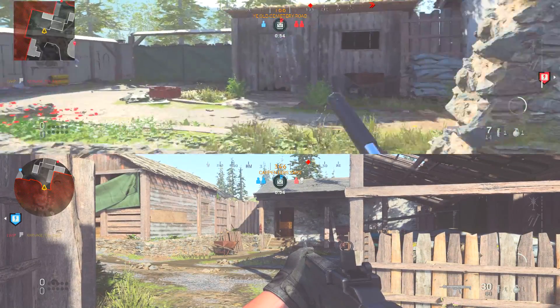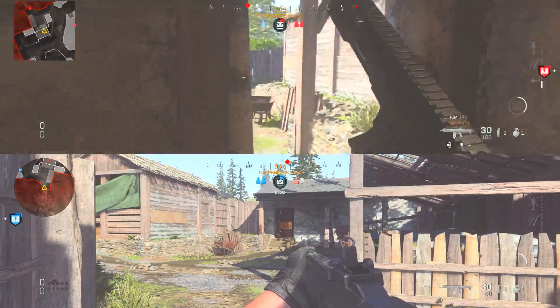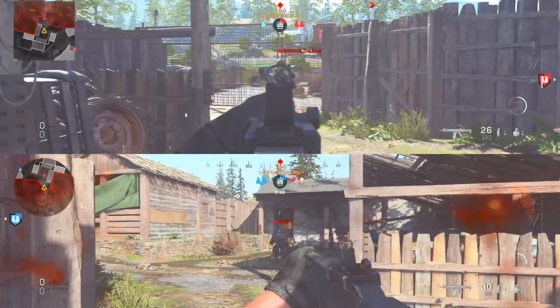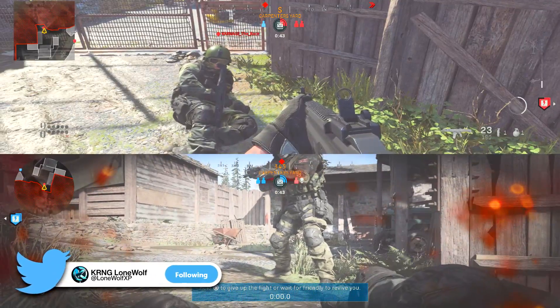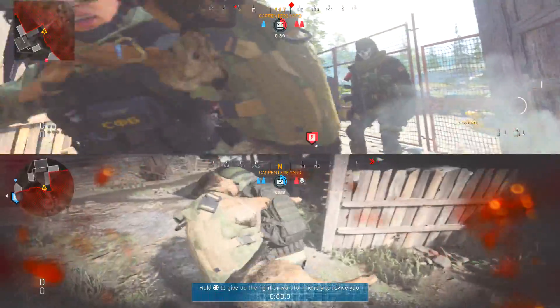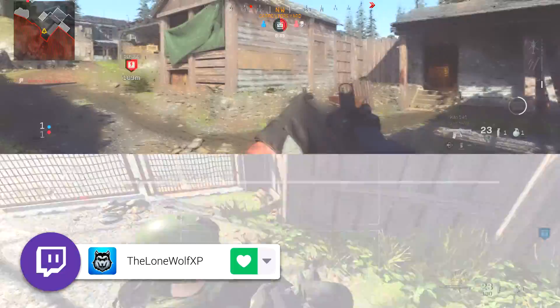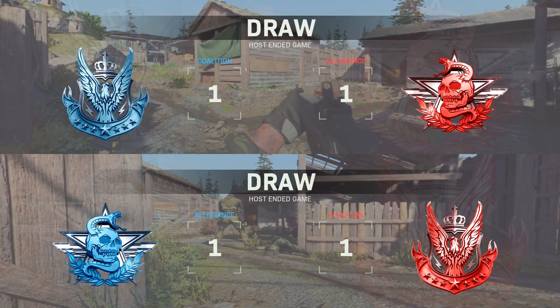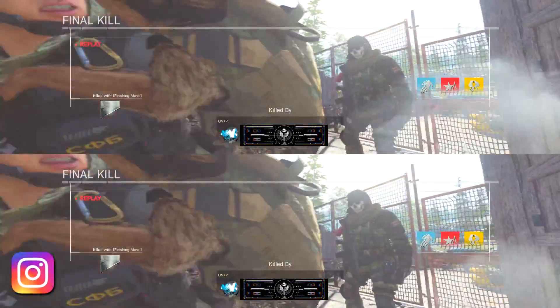I like how it doesn't whistle like the last one — that can kind of give you away when you're doing the execution. The whistle in the Talon one kind of gives away your location, so that's what's pretty dope about this one. Alright, here we go, we're going to do the downed one. It's not really much of a difference — it's just like the Talon one where it's pretty much the same as the standing execution.